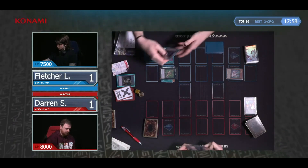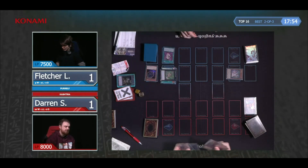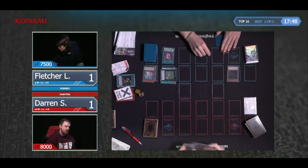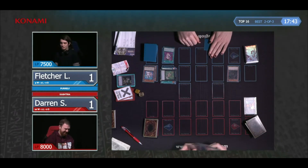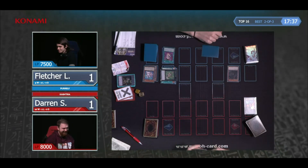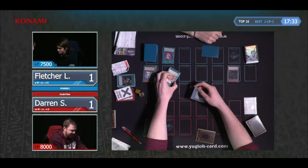Going second for Darren, I assume you're probably in a situation where you just have to go in regardless of how much you fear that Nibiru. That Pearly Lily was... and the Vanity's Fiend! Darren's just kind of nodding to himself, and we can hear him laughing. That is a Vanity's Fiend — so this looks like a birth or bust situation. He's got a Book of Moon, which is also pretty solid.